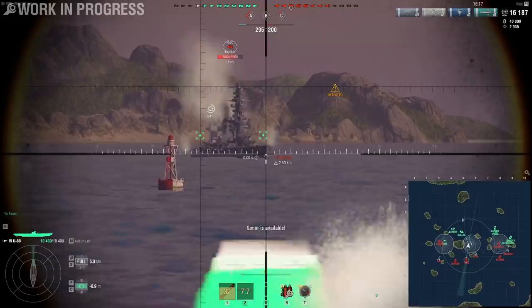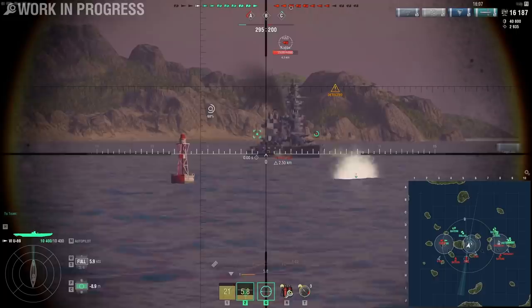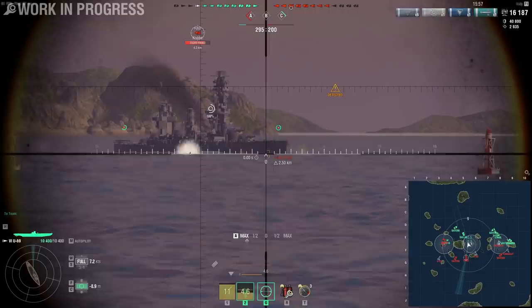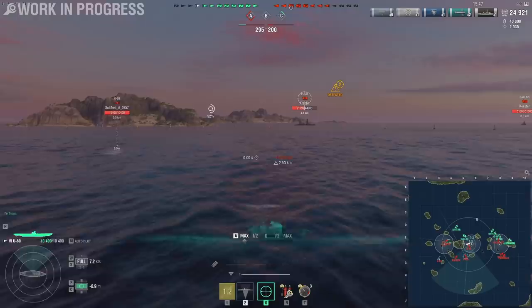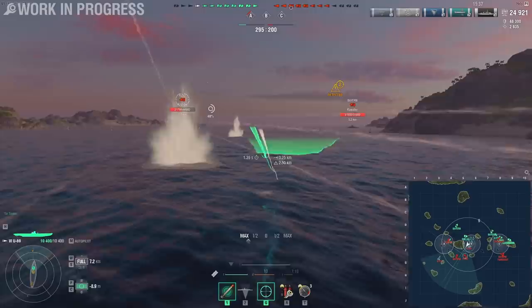Which means I wasn't exactly very effective against her, even though we're dealing with a bot. The other thing the Fuso could do is — because she knows where I am — she could actually turn her bow or stern towards me, and then I could only land pings on the front or rear of the ship. The end result is that the torpedo can't actually citadel them, because I can't ping the bow and stern. That essentially means your damage output can be quite limited.